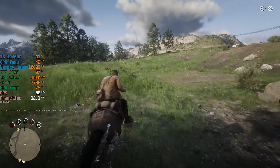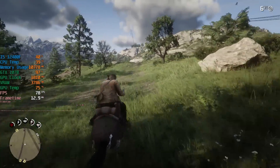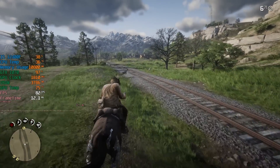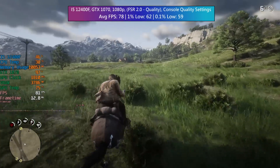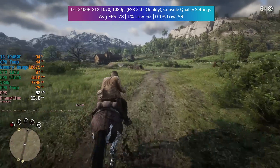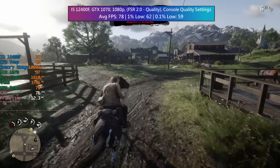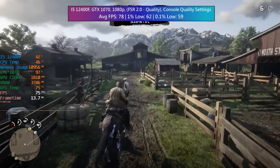FSR 2.0 does a much better job than 1.0, and visually it actually looks crisper than native when quality mode is enabled in Red Dead and the sharpness scale is left at default. This is perfect for aging performance cards like the GTX 1070 that can still offer over 60fps on average but do dip below this in busier areas. Quality FSR improves FPS metrics across the board, and since this GPU doesn't support DLSS, it's great to finally have FSR 2.0 included by default.